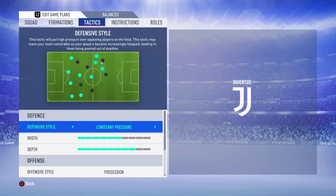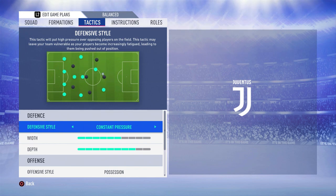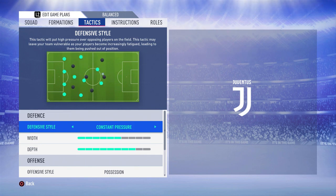For tactics, I really like constant pressure. It gives a demo of what that means — when the opposition has the ball, your players are always pressing. I like this because the formation suits it really well. Playing narrow means most players are around the middle of the park, so if you've got three or four players pressing the ball, you can win it back within seconds of losing possession.